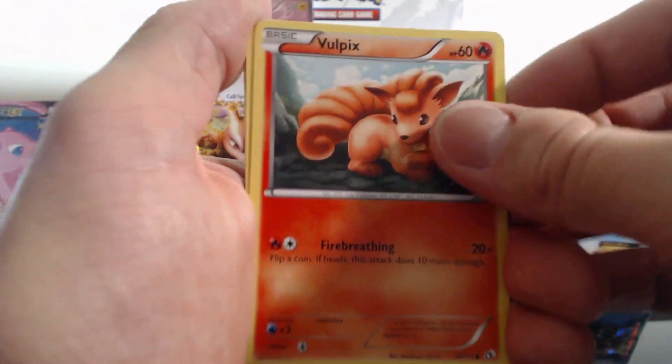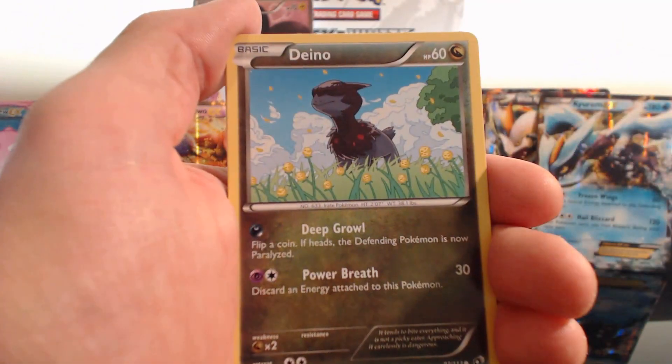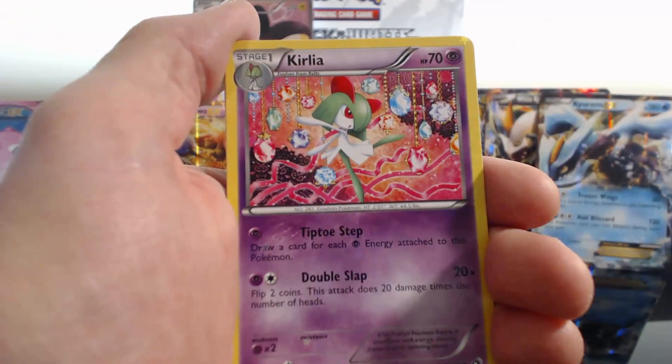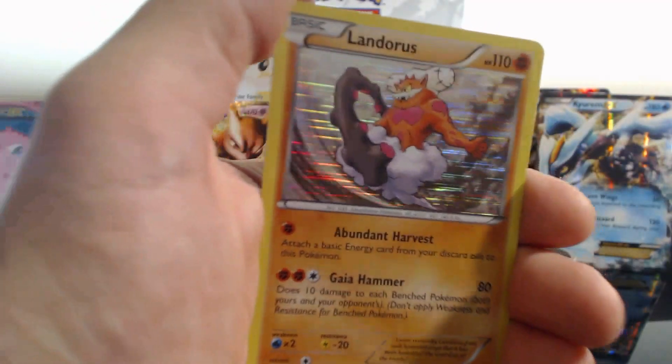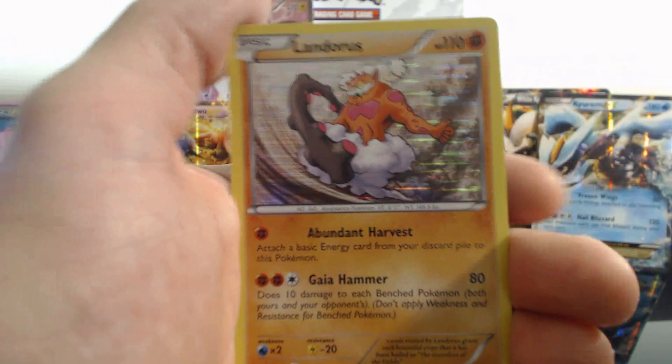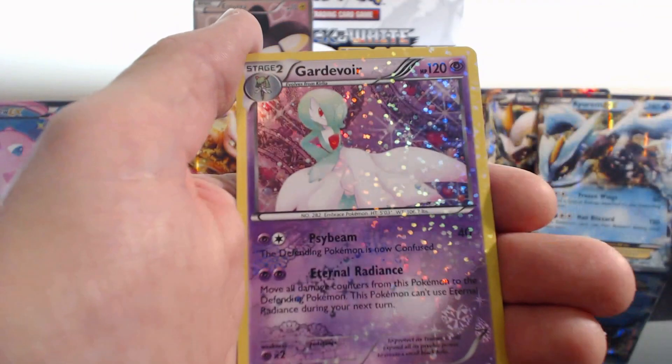Vulpix, Gothita, Tangela, Deino, Kirlia, Zweilous, Palpitoad. Nice! Landorus Holographic Therian forme, and a Gardevoir.